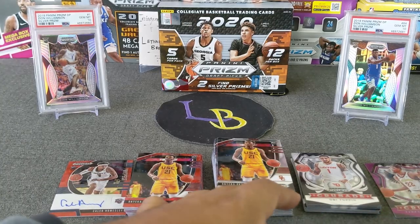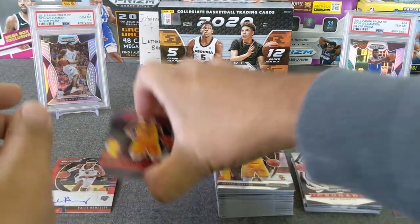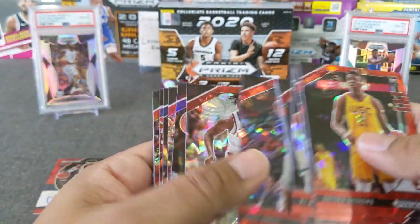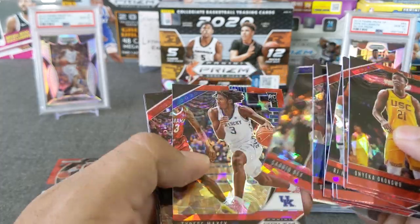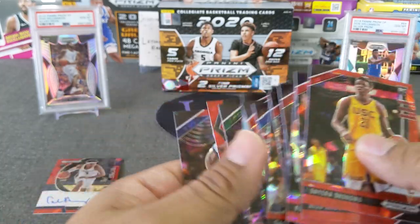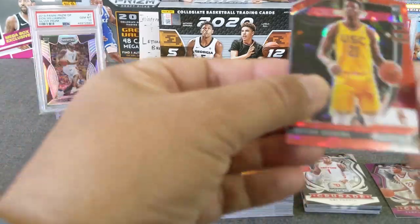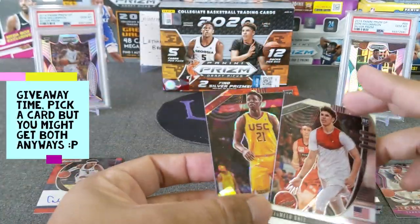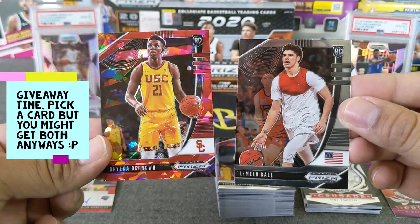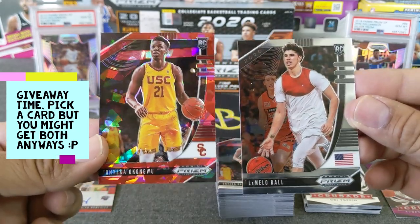We got a couple of LaMelo base rookie cards. For this opening I'm going to do a quick little giveaway — I'll pick a top 10 guy. Okongwu — why not him? So you get to pick either his red cracked or the LaMelo base rookie.